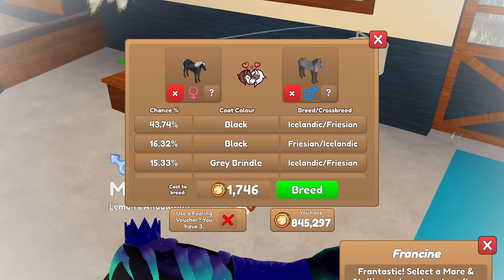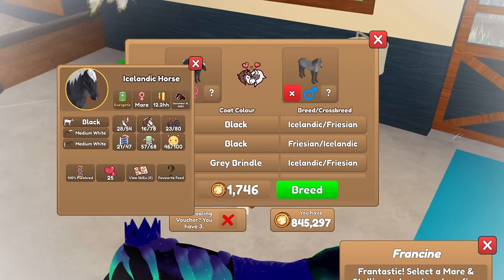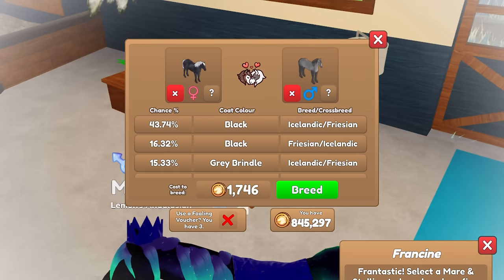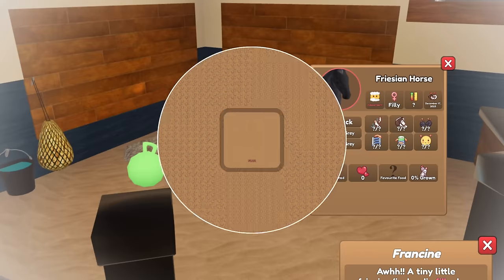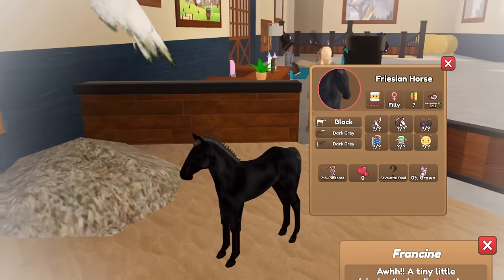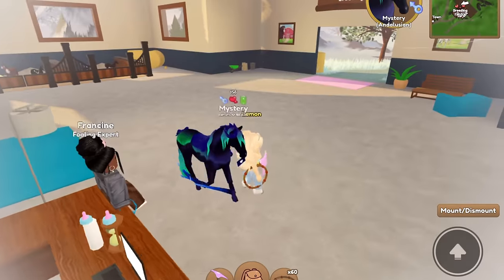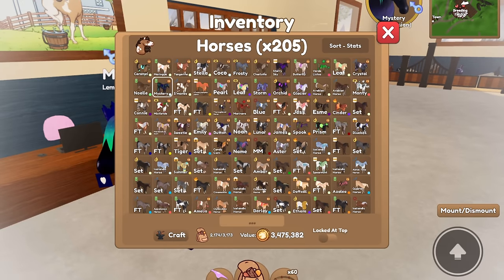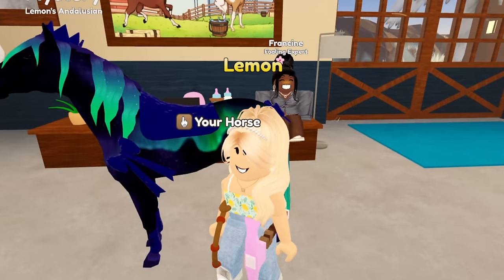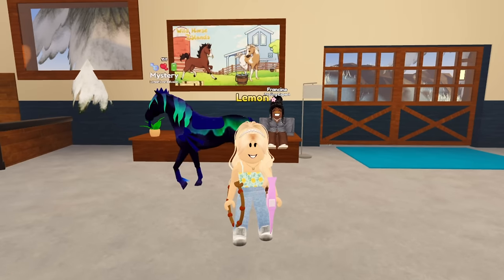I think that we'll breed the smoky here to try and get this breeding unique outcome onto the Icelandic. Hopefully, fingers crossed that we're able to get that. So let's see what we get. It is a filly! We just got a Frisian horse with the Icelandic coat. So while we did get a crosscoat, it's not on the breed that I wanted, unfortunately. It's just the Icelandic on the Frisian. So anyways, I'm going to go ahead and wait for the cooldown and I will see you guys back with another set of breeding.